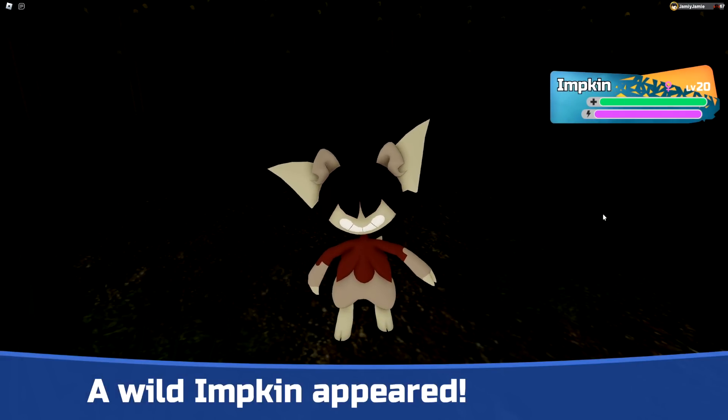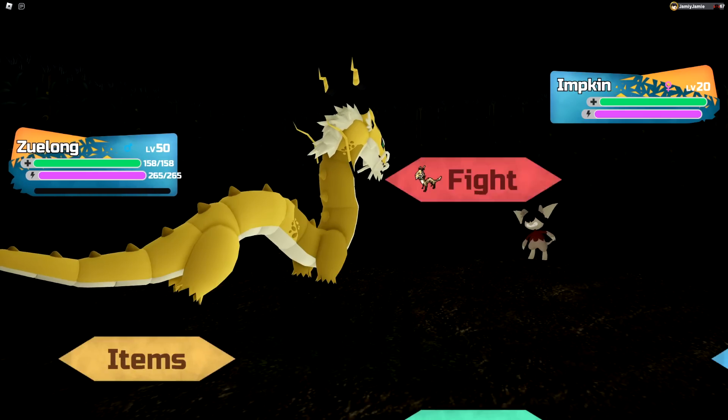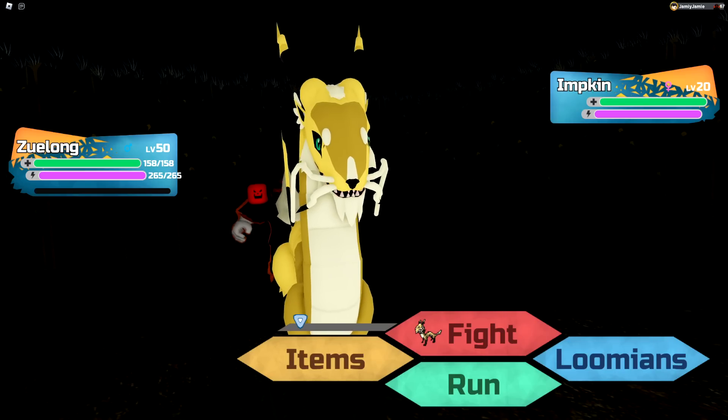Inside of these safe houses will be a Lumicrate chest which you can search. Most of the time you'll find some Lumidus, which is a 50% chance, and the other 50% chance you'll actually get an encounter, which will be for Imkin — the Lumion we're looking for.